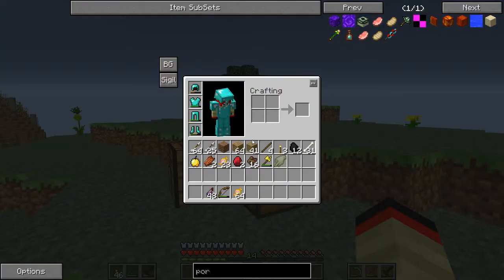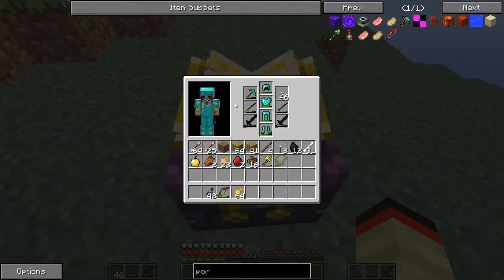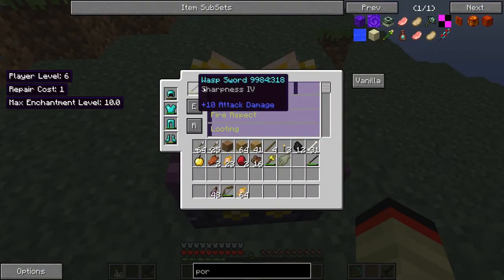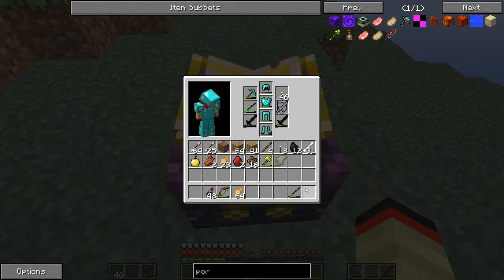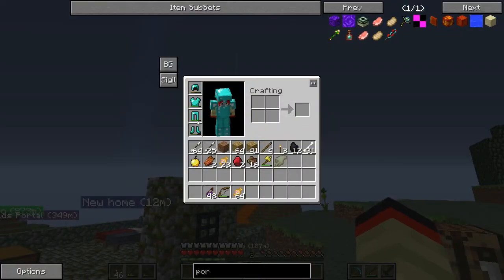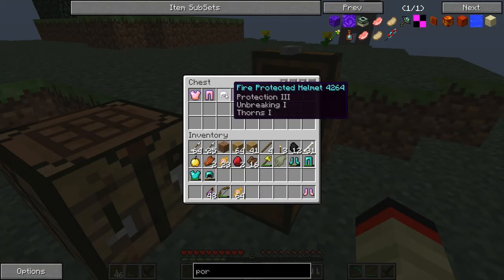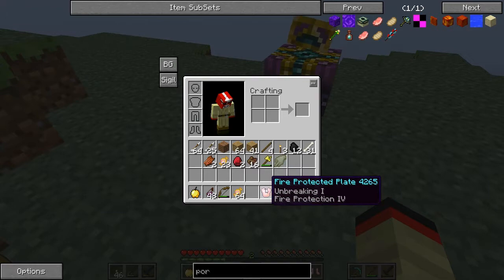Obviously our armor is a little bit broken and non-enchanted, but we do have this enchantment table right here. Maybe I should throw some weapons in this enchantment table real fast — might as well get some sharpness going. So we're not going to go into the sun dimension with shitty diamond armor. Instead, we're going to pull out this armor where all my true levels went into. Oh, and there's a gold apple — that's important. Here it is: the fire-protected plates.